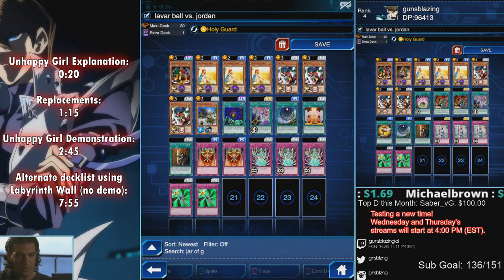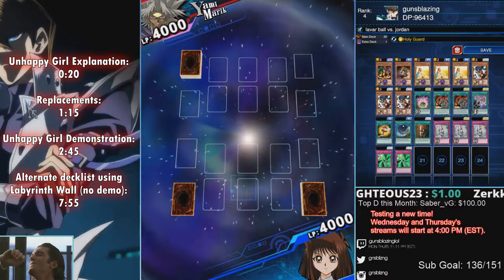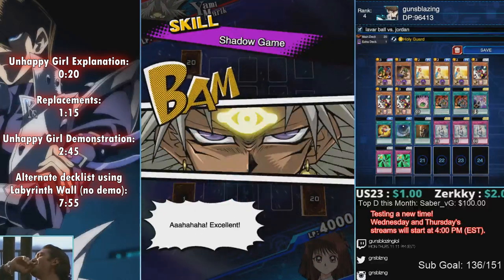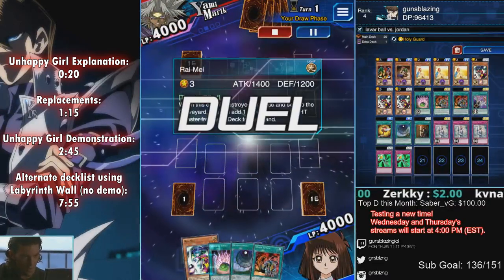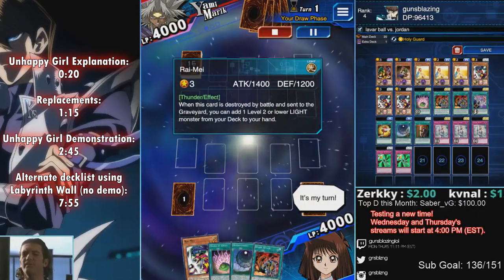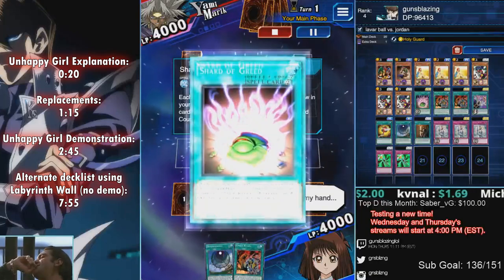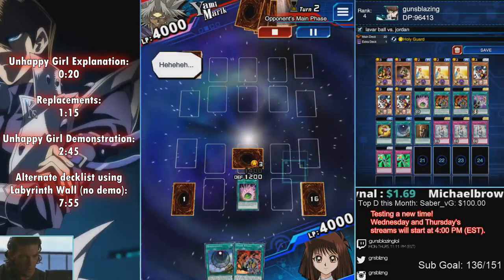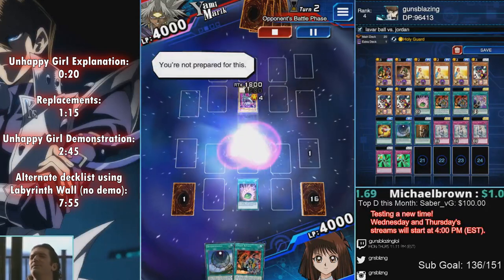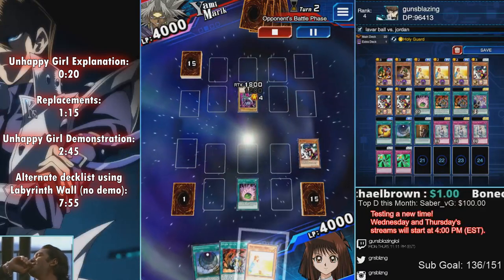Let me show you the demonstration of this deck against a Level 40 Yami Marik. I'm going first, which is kind of disadvantageous because you have less consistency, but luckily I picked up the Rai-Mei. There's actually a pretty high chance to draw either Crystal Seer or Rai-Mei, so you don't have to worry too much — just set the Rai-Mei.